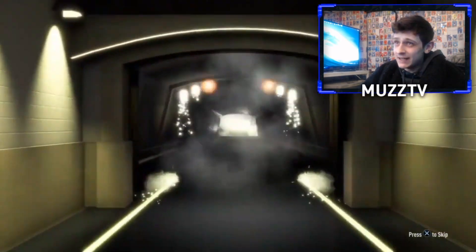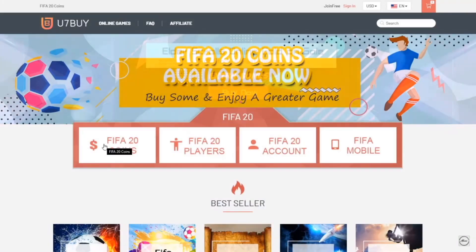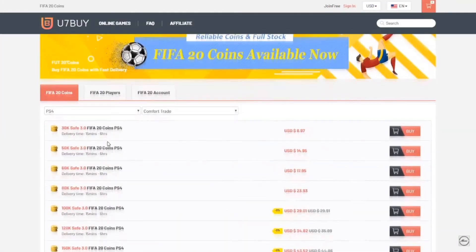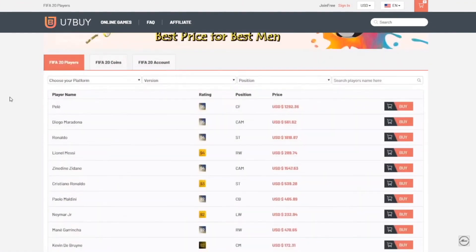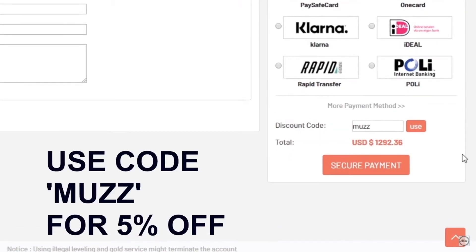We've packed Carlos Alberto before, a really sick one, we've packed some decent ones. If you guys are looking for some cheap FIFA 20 coins, head over to u7bar.com. You can buy coins off the website, you can also buy players. So if you wanted Messi, you could buy them off the website. Make sure to use code MUZ at checkout for 5% off.